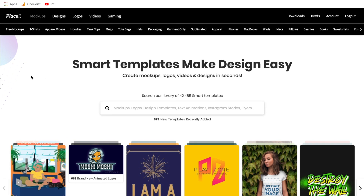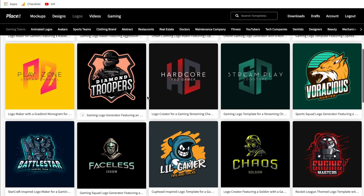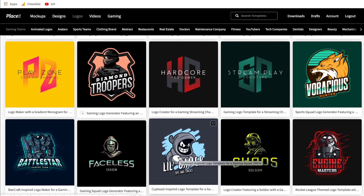First things first, once you're logged into Placeit, you can hover over logos or gaming — both are going to take you to the same place. If you hover over logos and go to gaming teams, or if you go to gaming and then logos, they'll both bring you to this page here, and once you're here you can browse all of their templates that are ready to go. If you hover your mouse over one, it'll show you some of the graphics and the ways you can customize them.